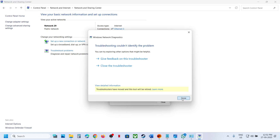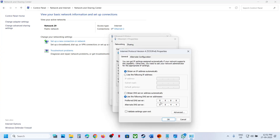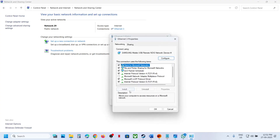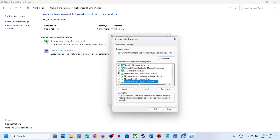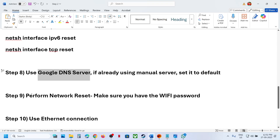Still not working? If you are already using Google DNS or another DNS server, select automatic and click OK, then launch the game and check. If that does not work, go back to Internet Protocol Version 6 (TCP/IPv6), uncheck that box, click OK, and launch the game to check. Once you are done playing, you can re-enable it by putting the check back and clicking OK.